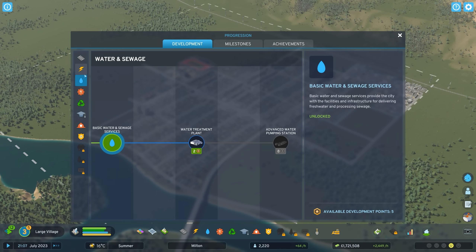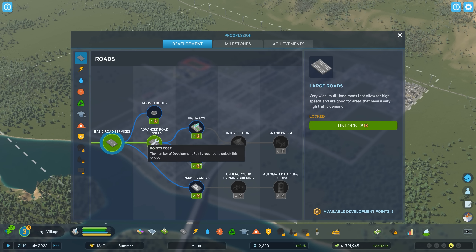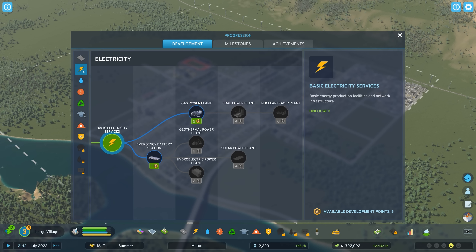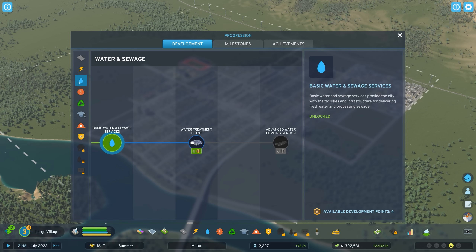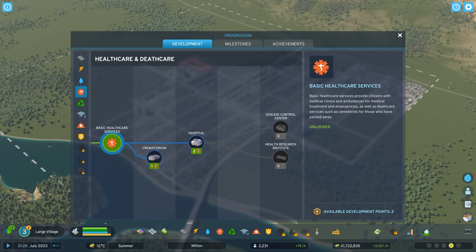Let's jump into these progression points. In the last episode I had just bought the advanced road services. I don't think large roads are necessary right now, so I'm going to go ahead and buy an emergency battery station for one point. We're not making enough money to place down an actual power plant yet, so the battery station is good enough. A water treatment plant I think is actually quite essential because I want to avoid polluting the river really badly.